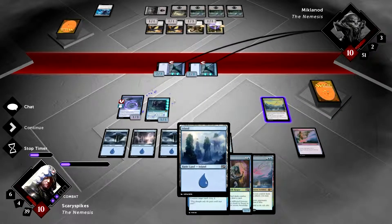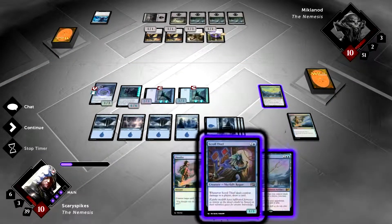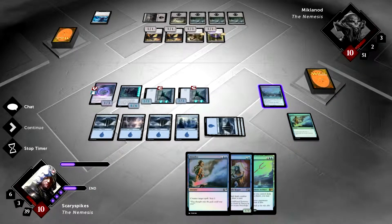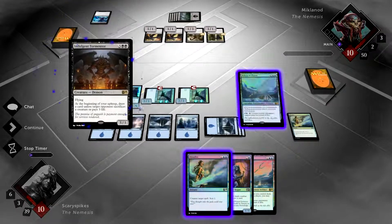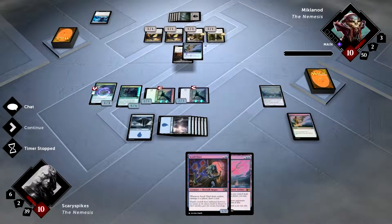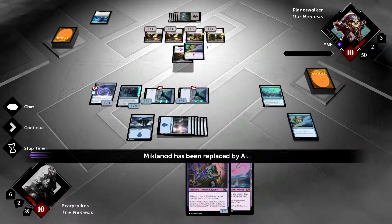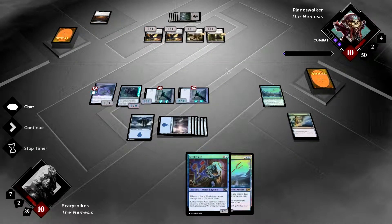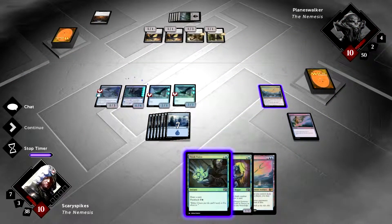We draw more cards and Skulker keeps growing. We play a land — now at eight mana. We want to keep counterspell mana up so we pass. We consider forcing his creatures to attack with Bident. He plays something pre-combat — good thing, because if he'd played it post-combat there would have been nothing we could do. Think Twice gives us good filtering. He doesn't go to attacks given our big board presence.